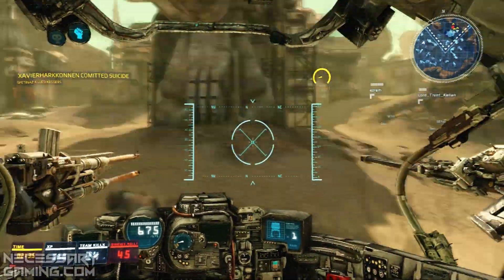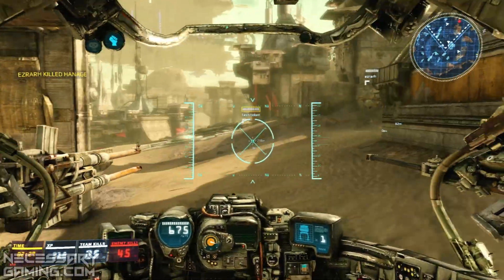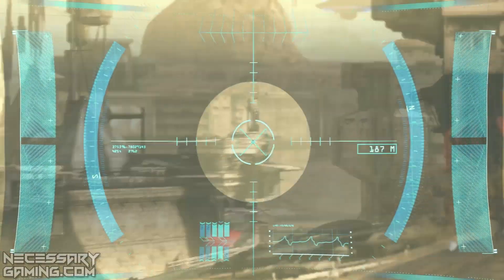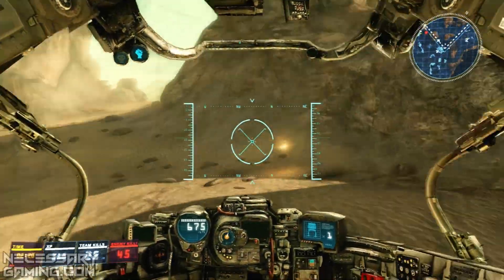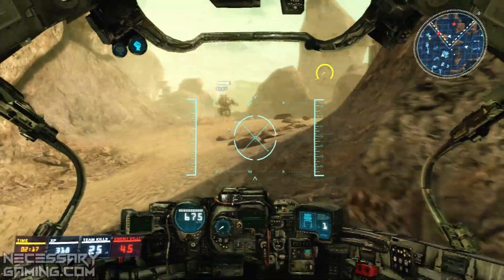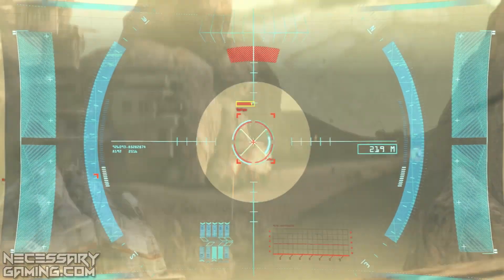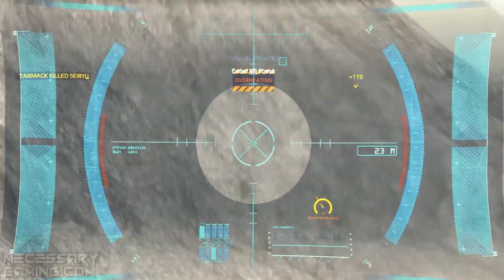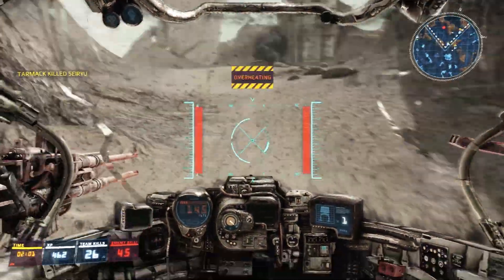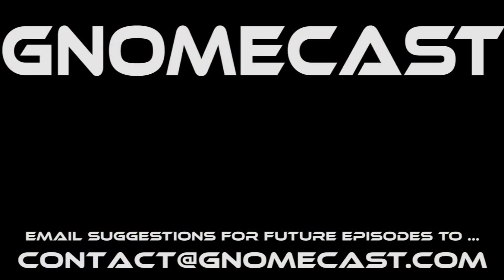I think I'm going to close this video up here — this gives you a pretty good idea of how the sharpshooter plays. You've got your usual sniper rifle zoom, picking people off from a long distance away, or you can get right down and dirty, nice and close, just like any other mech. My name's Tarmac and this has been the Gnomecast, playing a little bit of the Hawken closed beta — cheers guys.